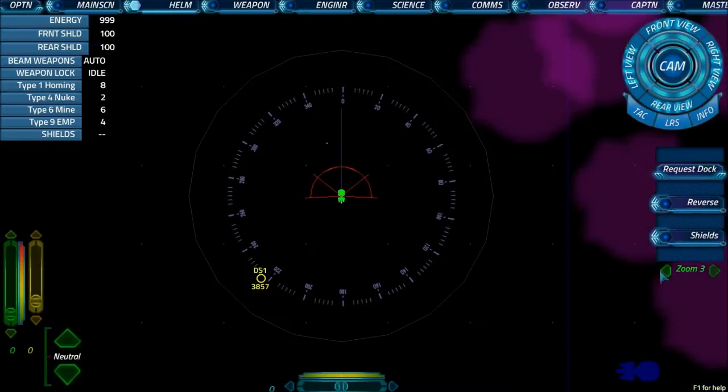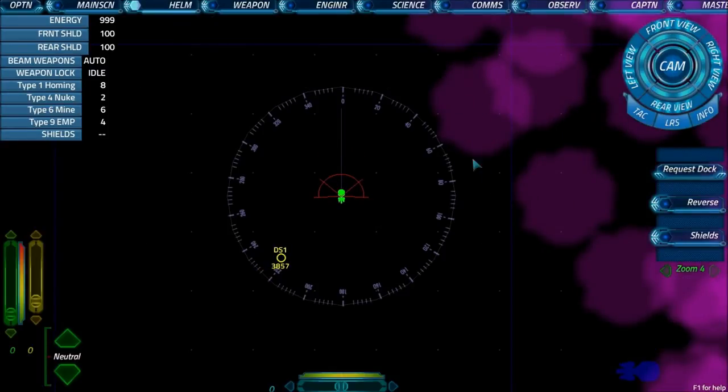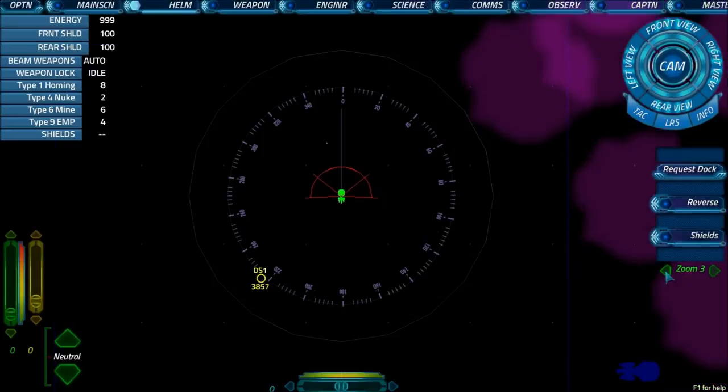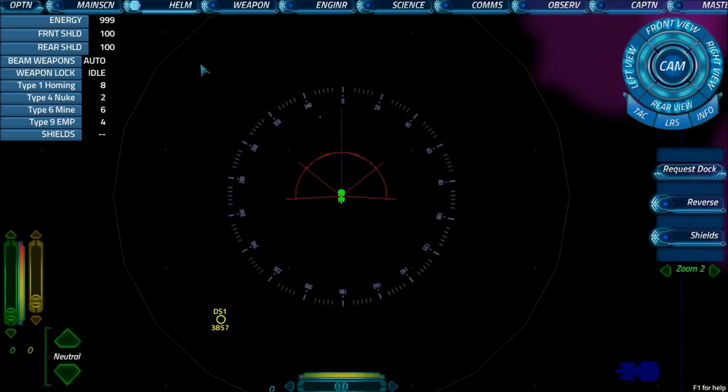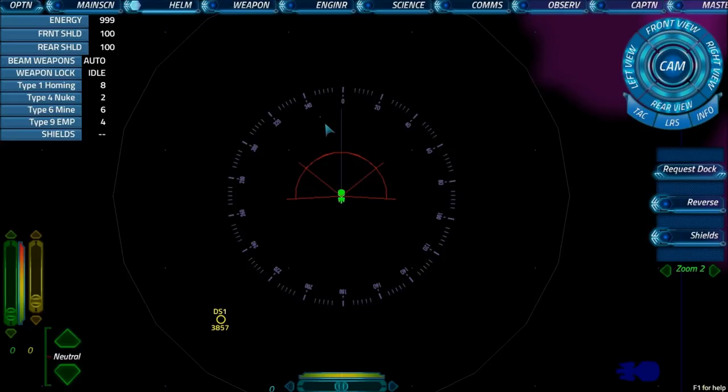We've got a zoom control here so we can zoom in or out. An important thing to note is that you can't see any ships beyond this circle. So if you can't see anything and everyone's telling you they can see something, that's because it's not in range yet. You can see we've got a station down there — that's DS1, you usually spawn next to it. We've also got a little flickery blip there, which is an anomaly. If you crash into it you get a thousand power — they're dotted around the map and only appear as tiny flickering pixels.